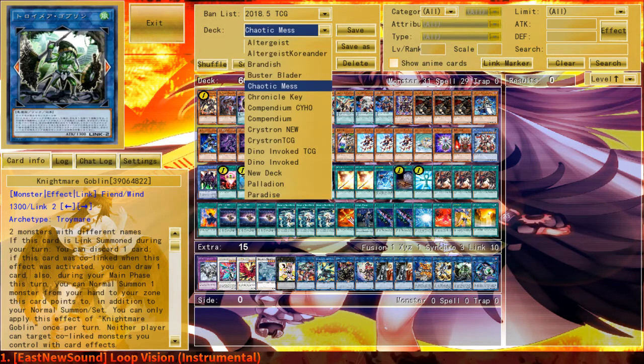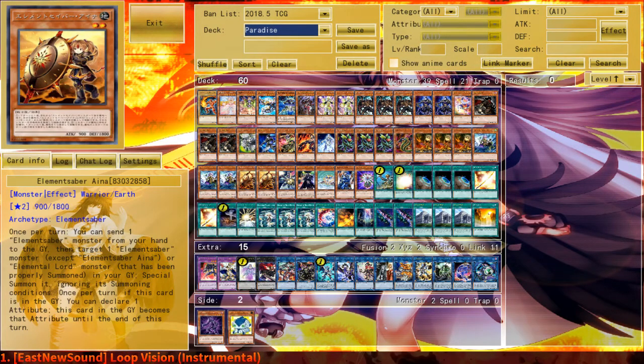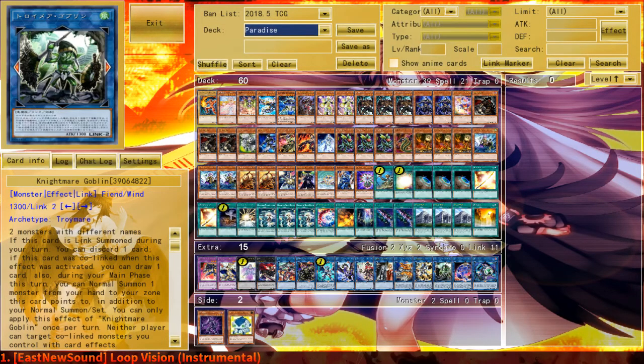So we have these four projects. I also still have Paradise 2 — I never made a video about Paradise 2 — but same deal: Isolde and Goblin are also in there, so not too sure how to deal with that. Bear with me — I might not even make a video about Paradise 2, Chaotic Mess, or Thunder. The only decks I really 100% want to make videos about are Project 1, Chronicle Key, and Project 2, Compendium. Those are the two decks I really want to make videos about.